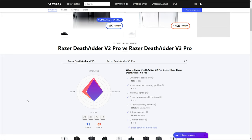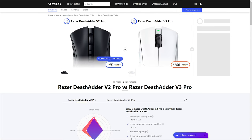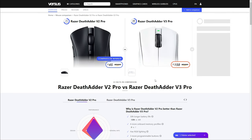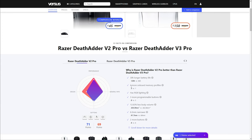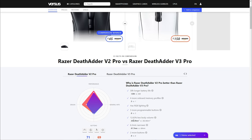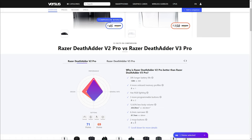But then we go to the Razer Deathadder v2 Pro — boy oh boy — 30 hours longer battery life. And this mouse even has RGB, okay, while the Deathadder v3 Pro doesn't have anything. It has only a small light on the top of the mouse that blinks green according to the battery or so. But more than that, the Deathadder v2 Pro also has two more buttons, which makes it automatically better for any MMO game.